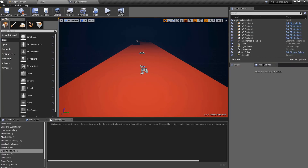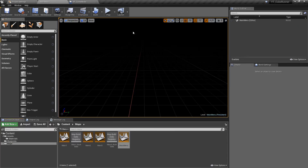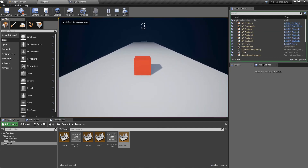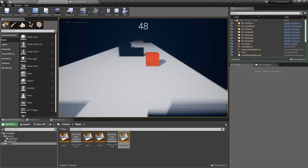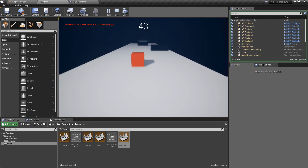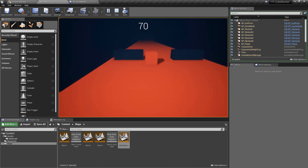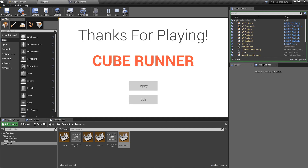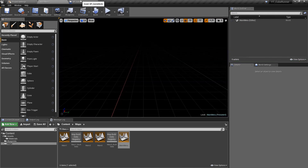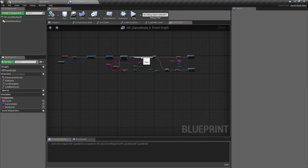We'll hit compile and go back to our main menu map. If we hit play and complete levels one and two, without doing very much extra work at all this will now immediately load level three, and then level three takes us to the game over menu. We have a fully functional level progress system where you can quickly add new levels, play about with the order, just by coming in here and updating the array. I figured it was worth showing how to quickly implement a new level in case anyone wanted to add their own content.